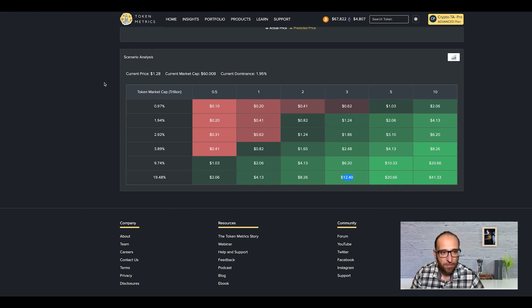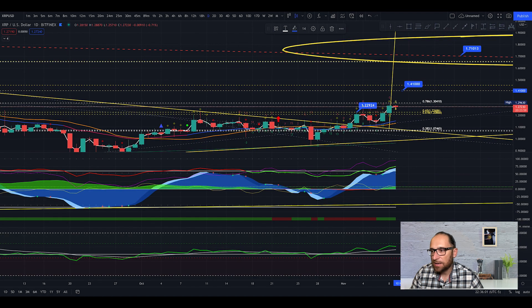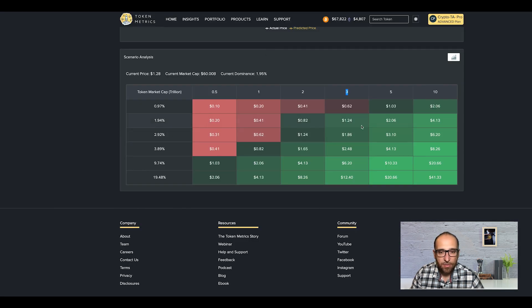Looking at the total market cap in Token Matrix — right now we are almost at 3 trillion market cap and XRP is at about 2.07% dominance. I'm waiting for XRP to get more than 19.48% dominance at the peak of the bull run. In 2017, XRP got 24% dominance. If we look at 3 trillion market cap with 19% dominance, we can see XRP at around 12.40 dollars.